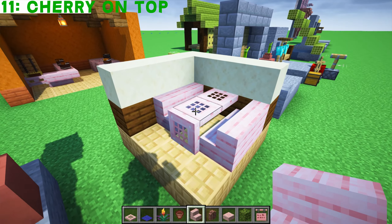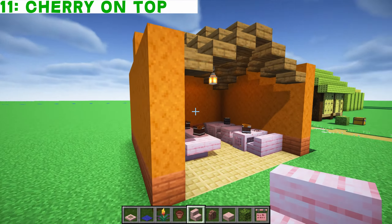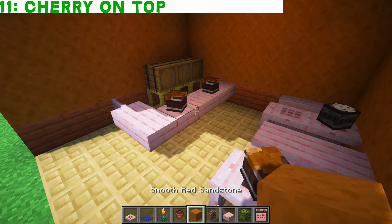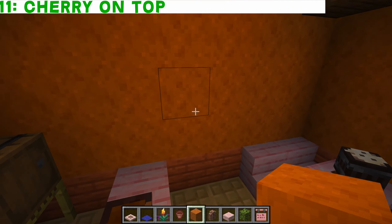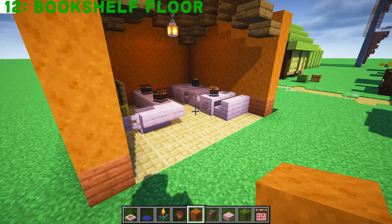Sarisman thought it looks quite good in a desert — maybe a western type feel. The cherry wood really reacts nicely with the smooth red sandstone. I think that looks very very effective.